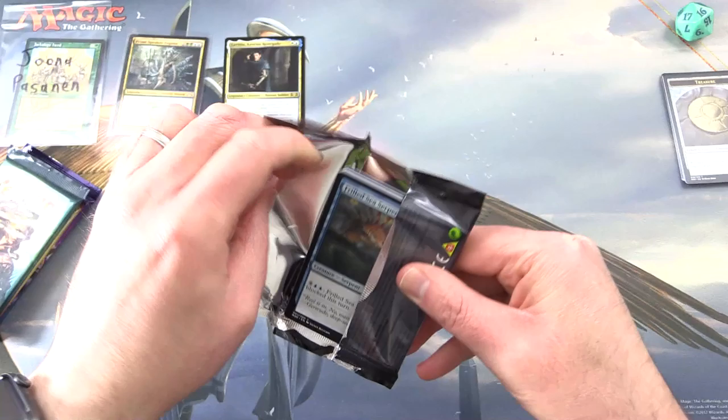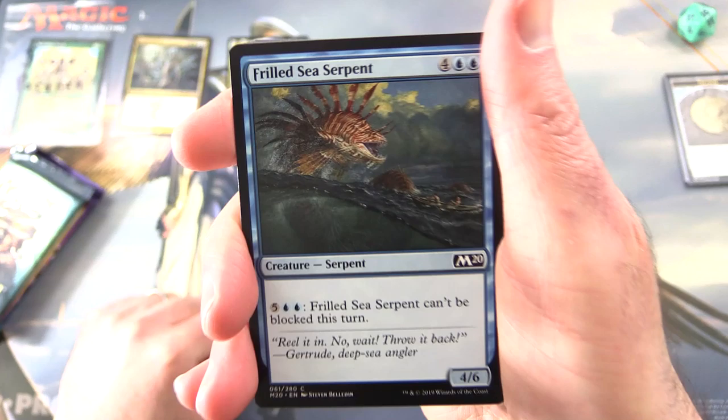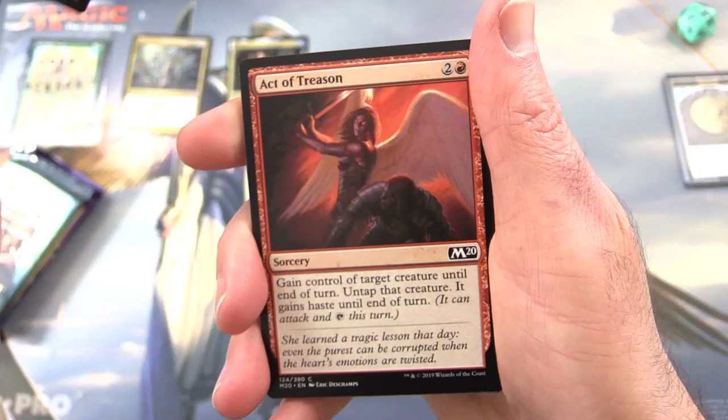Moving on to Core 2020. I realized when I was putting this video together I don't actually have any playmats with merfolk on them — shame, shame, shame. So I had to settle for something with a bit of blue in it.